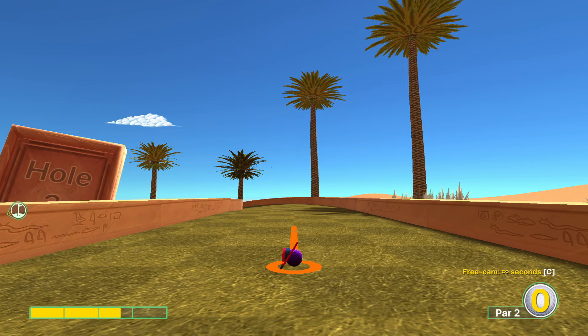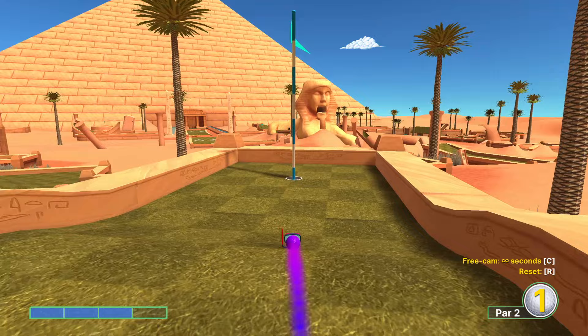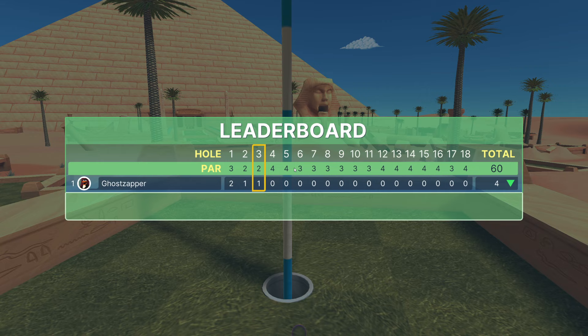Hole number three: go ahead and aim directly forward at three power. When I say directly forward, I mean ever so slightly to the left of the center line - basically the smallest increment that you can be. It is a little bit safer that way so we don't chance an extra hit and get offline.